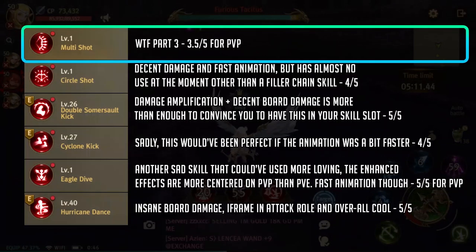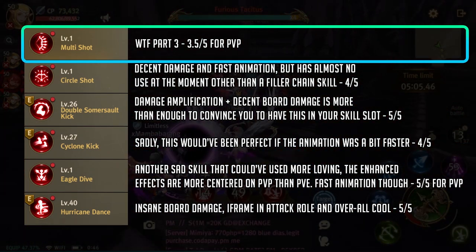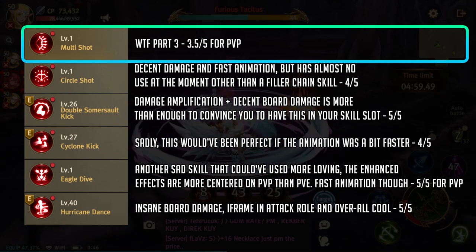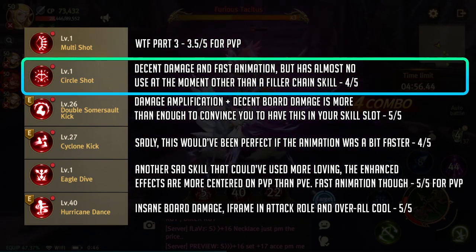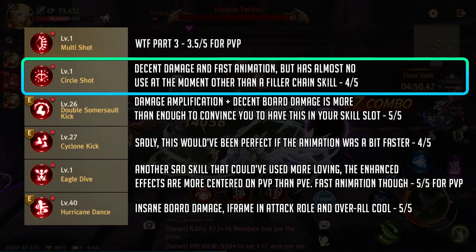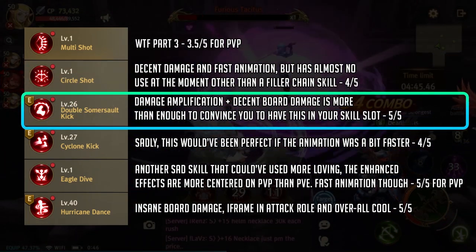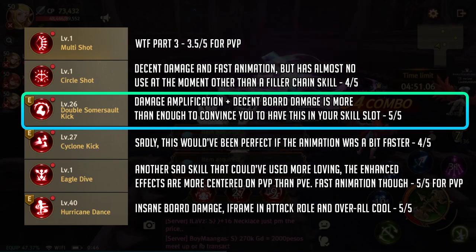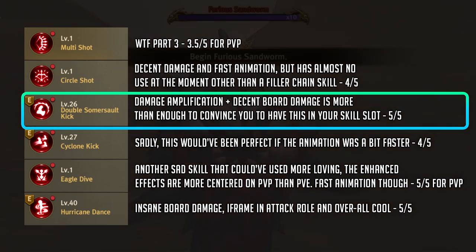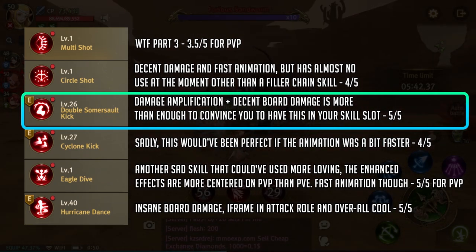Okay now it's time for some crossbow chain skills. Let's start with multi-shot. It's just another chain skill that you leave in the long run. It's good for early duels though because of the flinching effect. Next we have circle shot, which is kind of like multi-shot. Sadly it doesn't have the iframe from the PC version but at least the quick animation makes up for it. Next we have DSK or double somersault king. It's my favorite skill from the PC version and it's pretty balanced here in World of Dragon Nest. The debuff you get from it with the attack roll is beautiful and the animation is pretty fast for a chain skill.